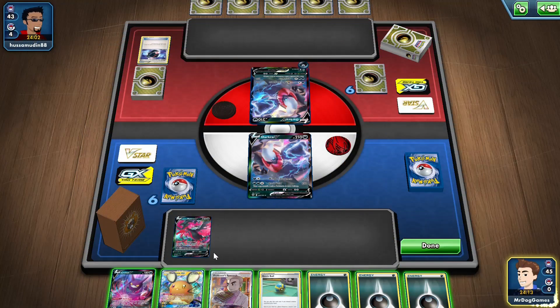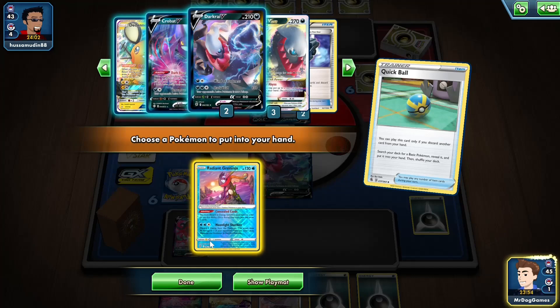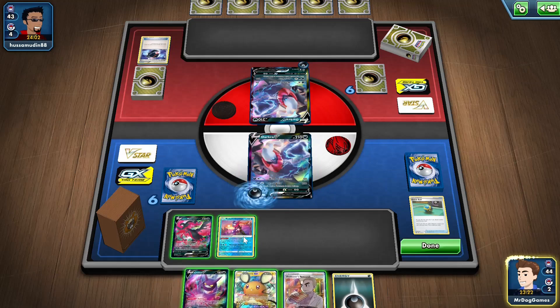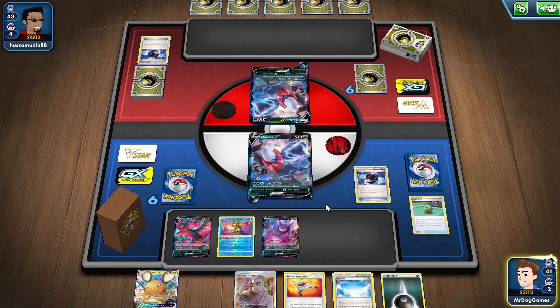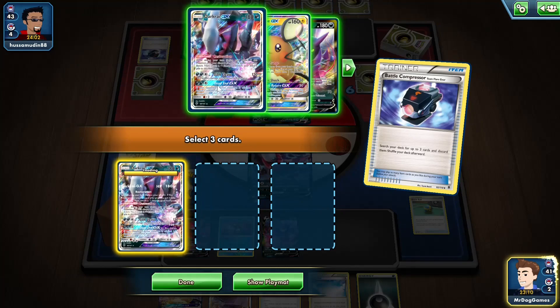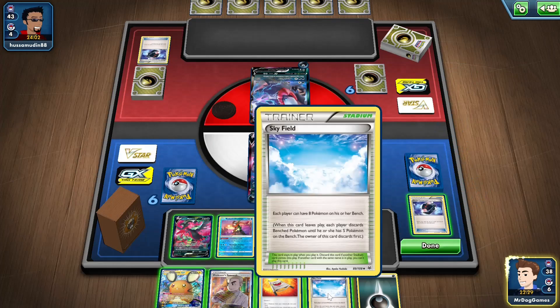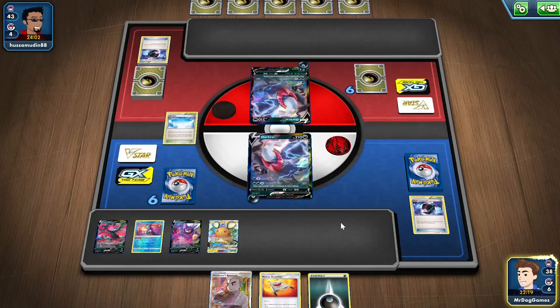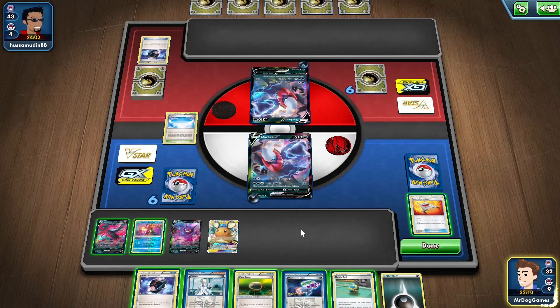We're going second in a mirror matchup. This is actually a really solid hand, so we'll probably discard an energy and grab a Radiant Greninja just so we can see some more cards. I could actually attach an energy so I can draw an extra card via Crobat. I could actually get the Donk if we get the Darkrai GXs — we have both in the deck — get a Guzma and get rid of N. We should have got rid of the energy first before Greninja, but that's fine, we've got another energy anyway. We're very close to getting the Donk here.